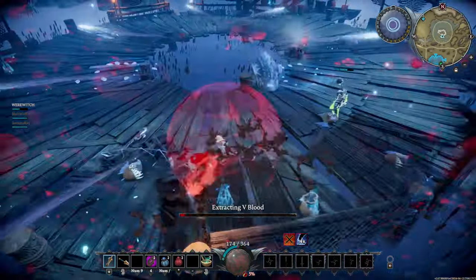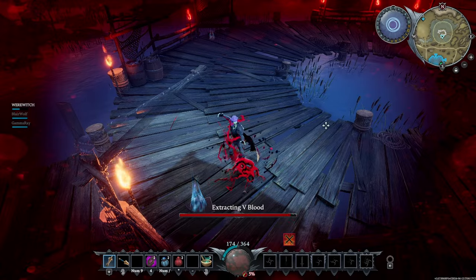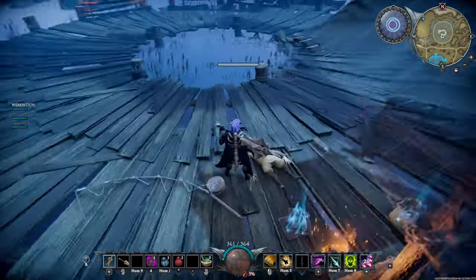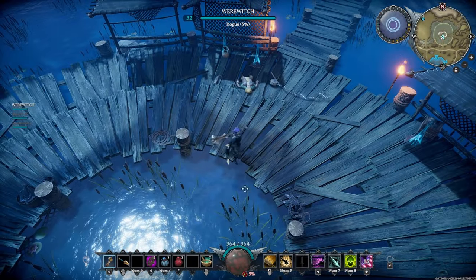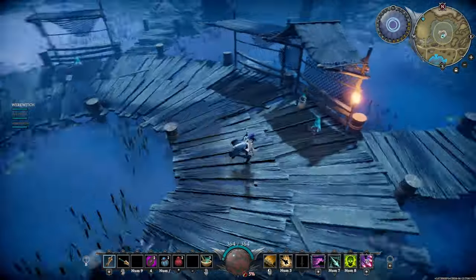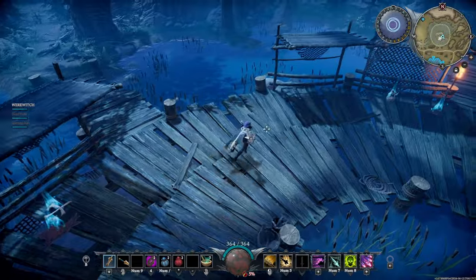Distance is definitely going to help in this fight. Remember, you always want to jump onto the V blood as soon as you can. If there are adds or other stuff outside, it's going to keep you invincible for that amount of time — you can't be hurt while you're draining V bloods. The worm in the middle is going to be firing a lot of projectiles off, and I got stunned and had all kinds of other problems there. Distance is your friend. You could use a shield — shields are beneficial for any boss that has projectiles in the fight.